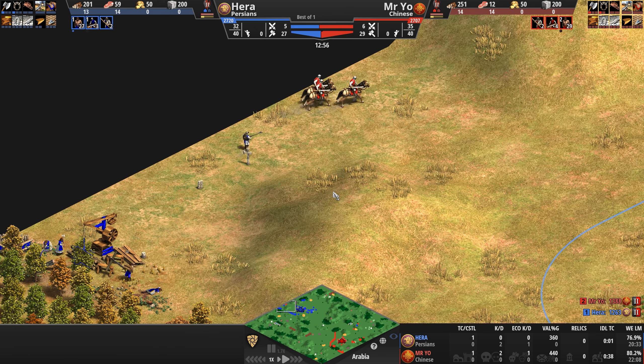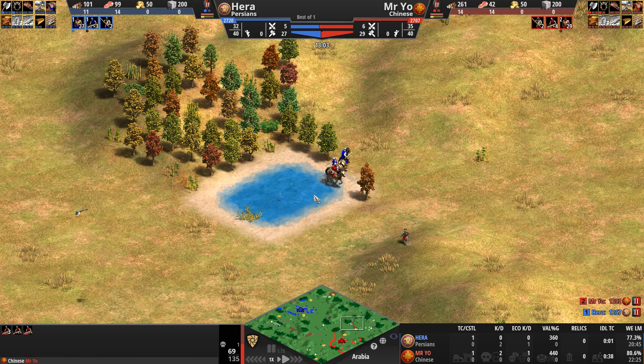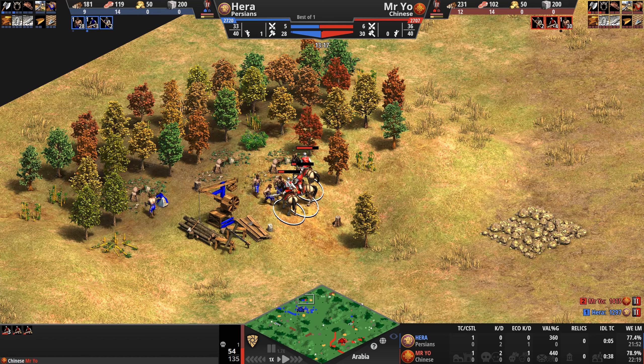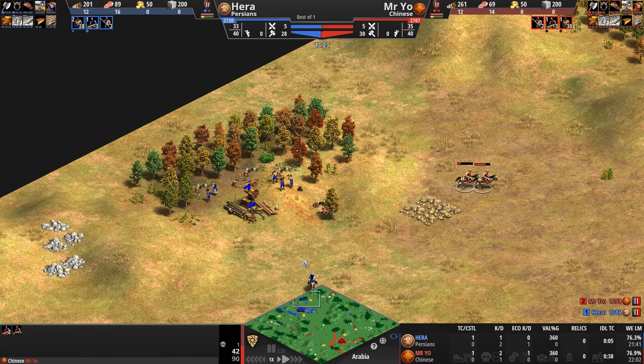Mr. Yo decides to run away but does get one villager — a good amount of damage, though not great. Hera had already lost a scout early on, now a villager too — two kills to zero for Mr. Yo.